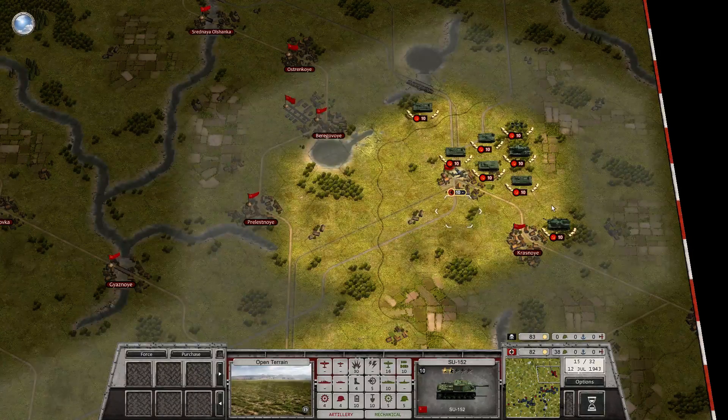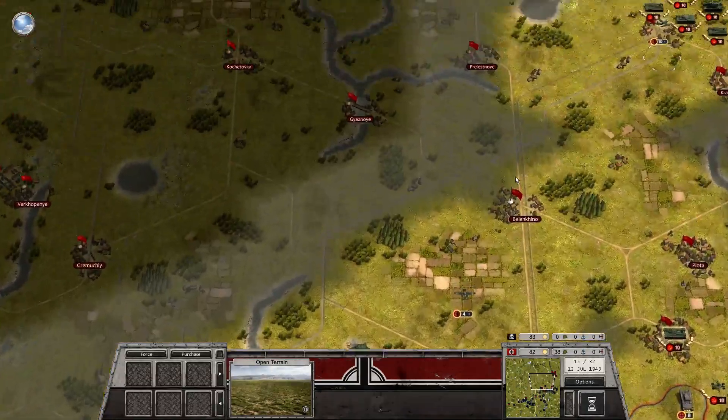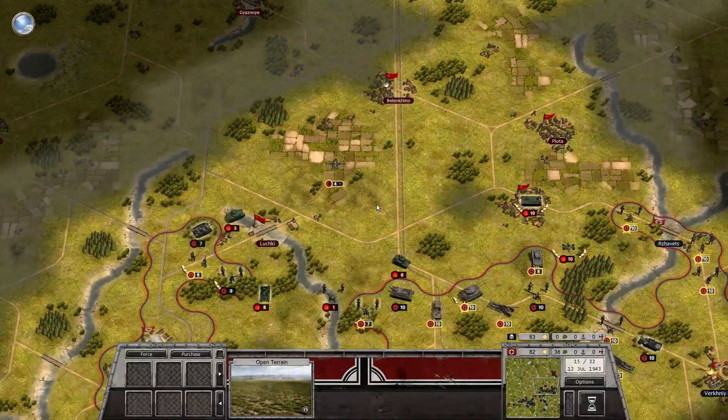Better model. SU-152, KV-2. Oh, there's an AA gun there. A T-60. Okay, that's interesting. I have to scout around and see if they're coming from multiple directions.